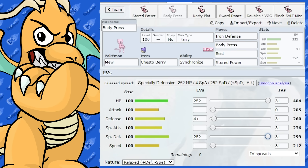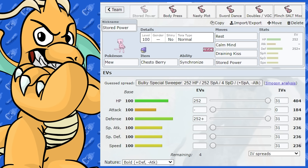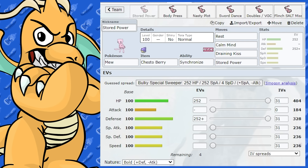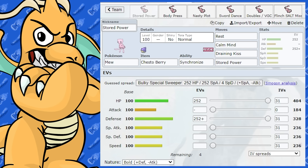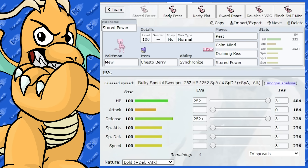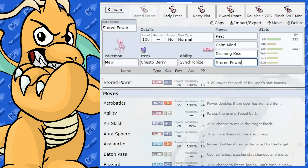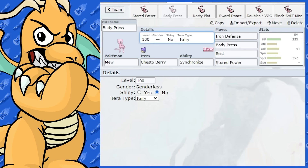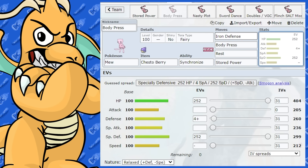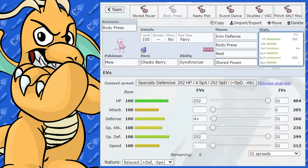As for Tera Type, I like these sets as having Tera Normal so they only have one weakness. You could have Tera Fairy as well — that's not a bad one, that's going to give you not many weaknesses at all. You could even go Tera Psychic and boost up Stored Power even more, but after all those boosts it's going to be hitting fairly hard anyway. The reason I suggested Tera Normal is you're only weak to Fighting, and if a Fighting-type comes in, they're going to face a Stored Power and a Draining Kiss, which is not a favorable matchup for them.